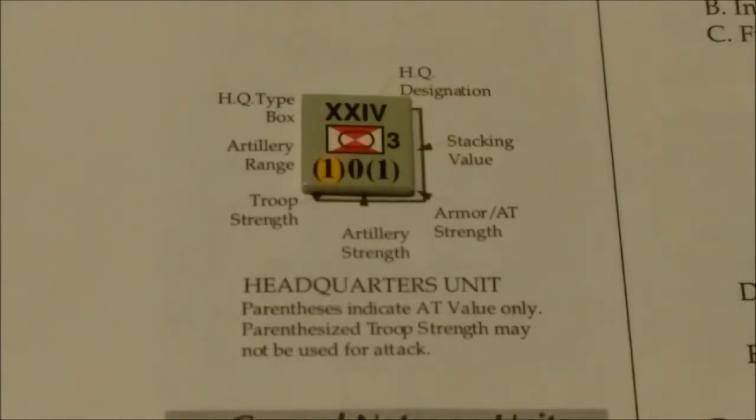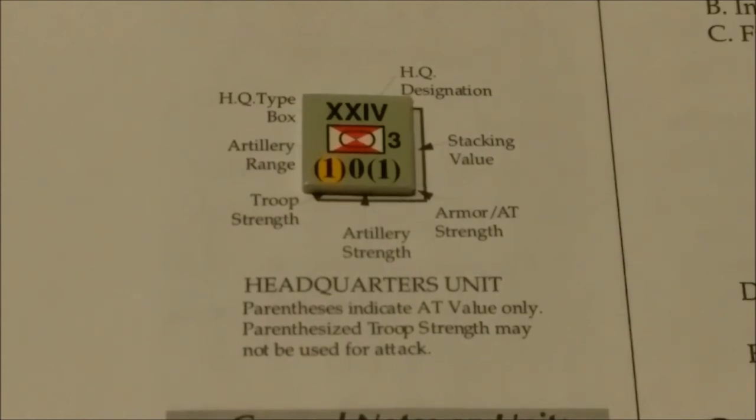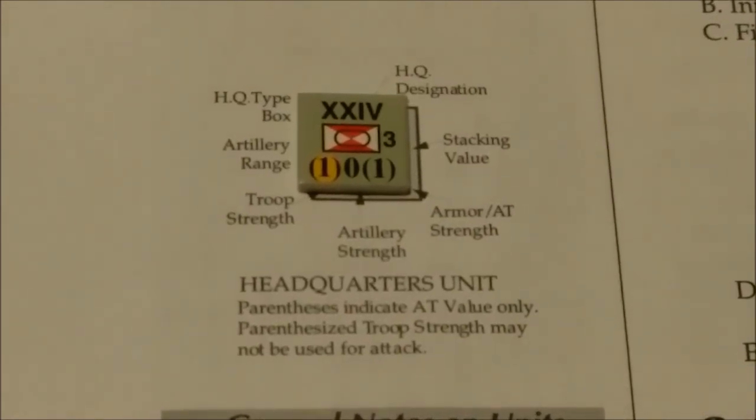Finally, we have a headquarters unit. The parenthesis values indicate that any tank strength and troop strength may not be used for an attack, similar to other units. It has a stacking value, no artillery strength, and basically a defensive troop strength. The symbol in the middle indicates it is a headquarters unit - if it was a rifle army it would have a rifle or infantry symbol with red triangles. So that's a look at the primary unit types and their values, and I think we will move on to the first turn of the scenario and play out a couple turns to see what the game is like.